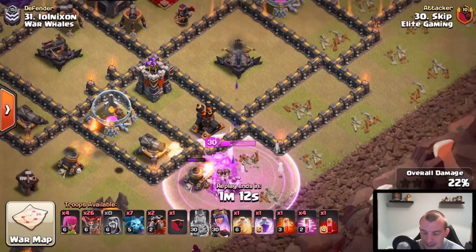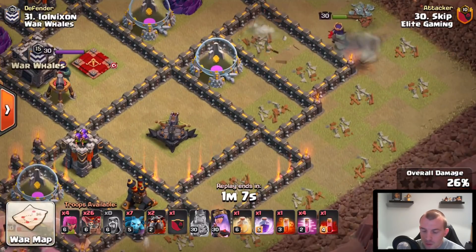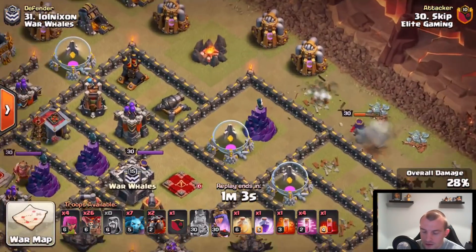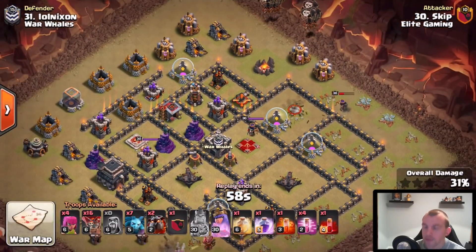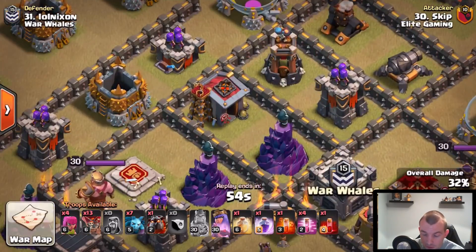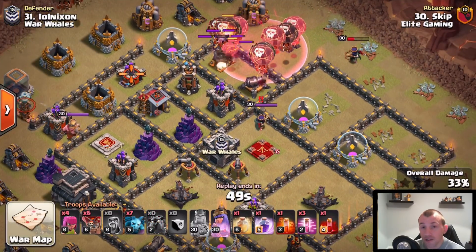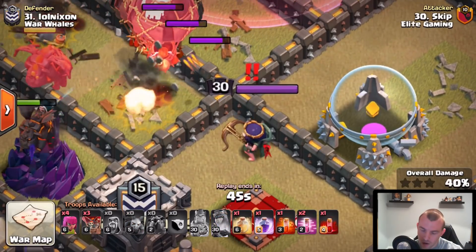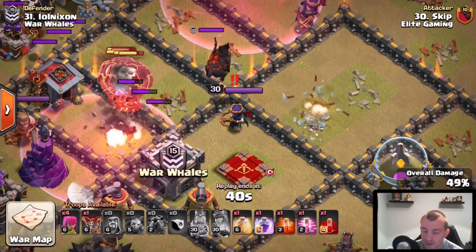Taking down some of those air defenses means the Queen will go down on the fly. With defenses in that area cleared, you can see a horseshoe or C-shape of defenses that the balloons will follow. Coming in from the north, they move down that portion of the base and we can maximize spell usage in that area — that's the basic premise of the Lava Loon. Make sure the Queen doesn't jump into another compartment, same principle as hog rider attacks.